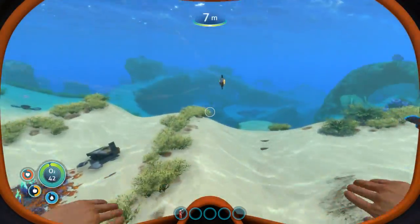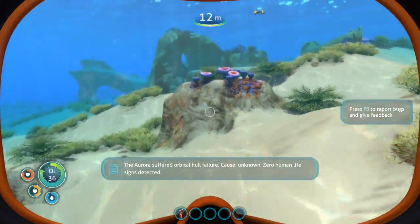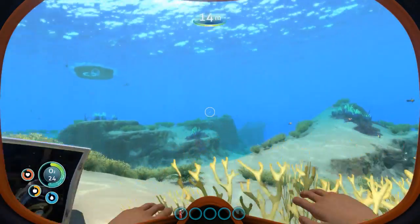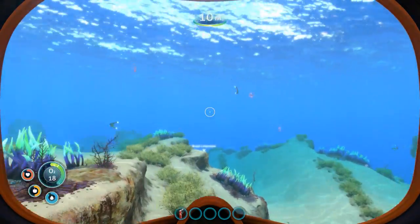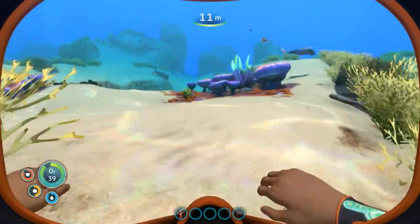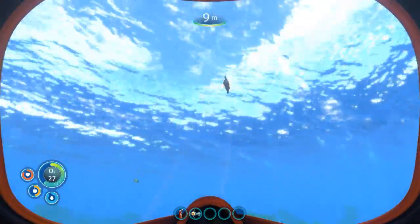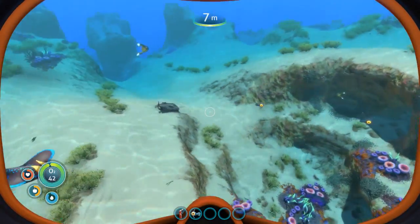I've done some exploring, picked up items, and got to the point where I got the scanner and repair tool crafted. It seems to be different starting locations because this isn't the same area I was at yesterday - that floating rock wasn't there. I keep an eye on my oxygen, that's for sure. I also ended up with a whole family of stalkers hiding around my little escape pod. Come here, peeper! Definitely got to get some better fins.